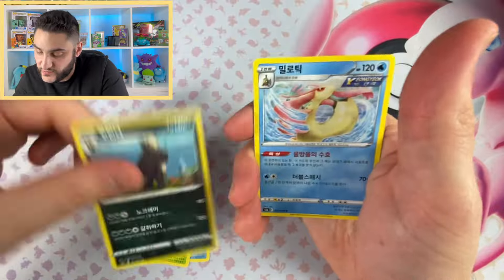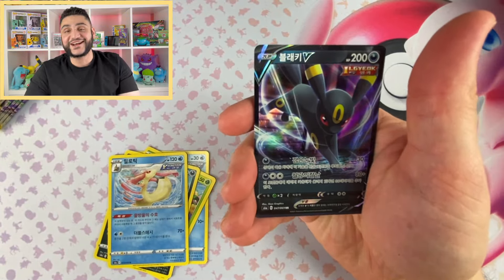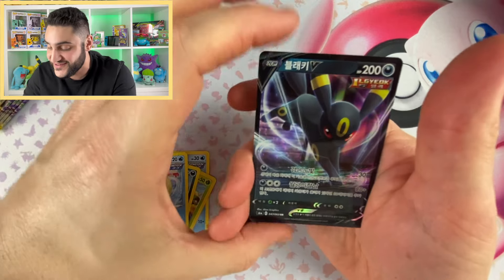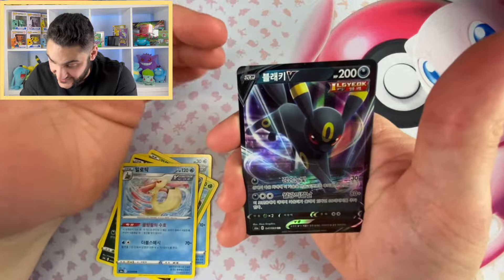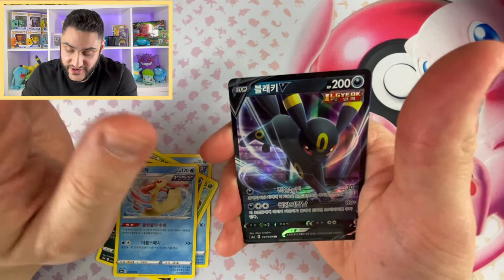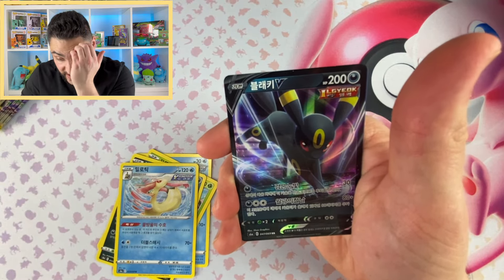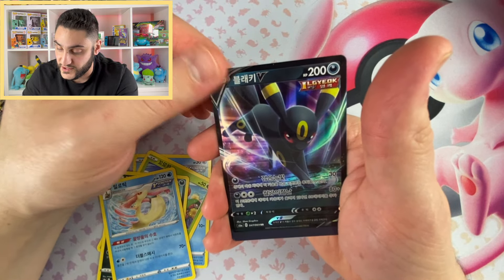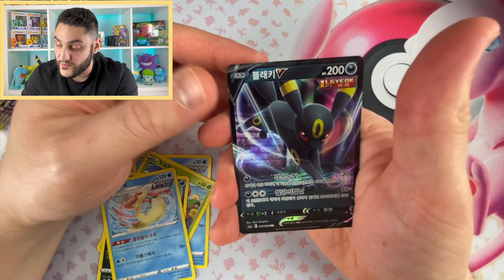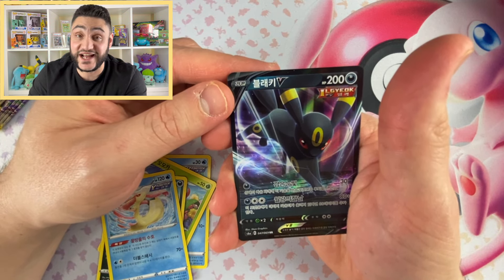We are still hunting for an Umbreon — it doesn't matter which one we pull. And there it is — Umbreon V. So we have pulled four of the Eeveelutions. This is fantastic, I love it. This is the least valuable Umbreon of the set — there's of course VMAX, the V full art, the alternate art V, and then the VMAX alt art, which is the Moonbreon. But that is a beautiful Umbreon. So now we've pulled four out of the eight Eeveelutions.